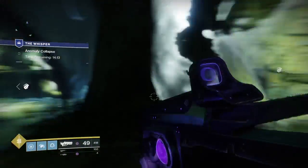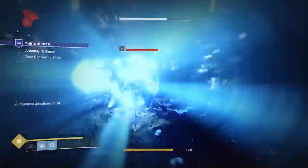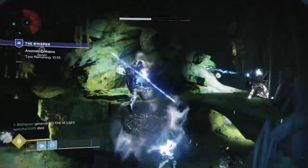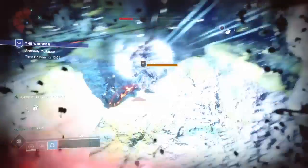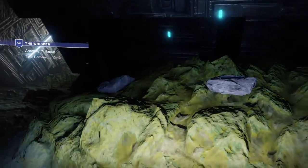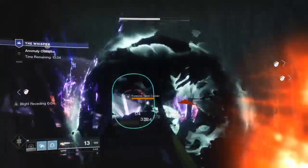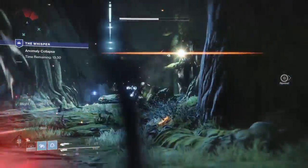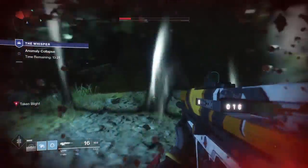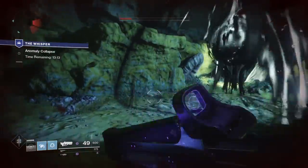This is the start of the actual mission where you kill enemies. The jumping puzzle slash maze is a good five to seven minutes of the run depending on how quick you get through it — the faster you master the path the more time you have for the mission. In the mission there are blights in the rooms, blighted walls that push you in directions you don't want, and enemies that are extremely tanky and shielded. Make sure you have good ad-clearing supers and weapons. Shotguns and rockets work really well, arc strider and hammers work really well too. Coordinate your elemental burns — one person with arc, one with solar, one with void.